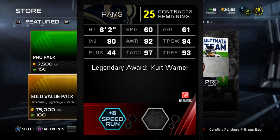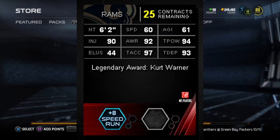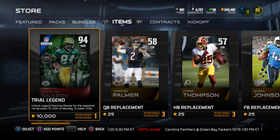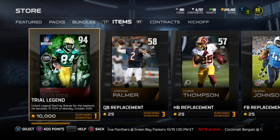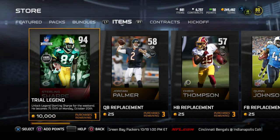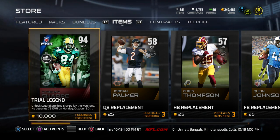And of course Kurt Warner, like I said, not the fastest, but he's an okay pocket passer — actually, he's a really good pocket passer. He actually has really good throw deep as well. So if you can get past that 60 speed and if you're not really a big-time runner with your quarterback, then Kurt Warner will be alright for you.